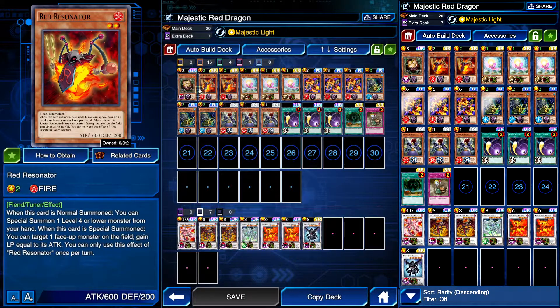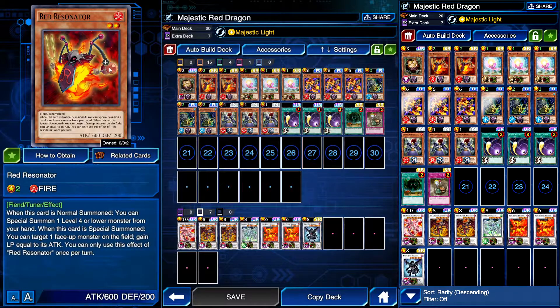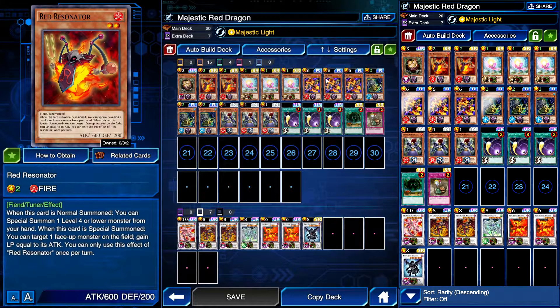Red Resonator and Red Warg is the combo I've got going. I wish I had my third Red Resonator — I recently got my second one. Red Warg is really good because when you normal summon a resonator monster, you can special summon Red Warg from your hand. So you don't rely on the normal summon — you can special summon the level four. Obviously with Force Resonator you have your Red Warg as well, so that's six plus seven and eight. You don't want to activate the special level four or lower effect in those cases.